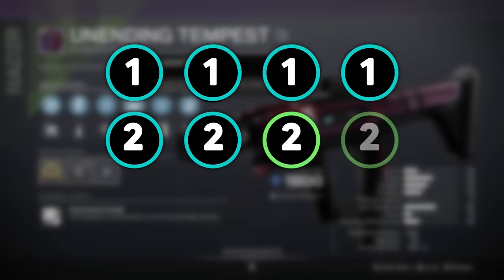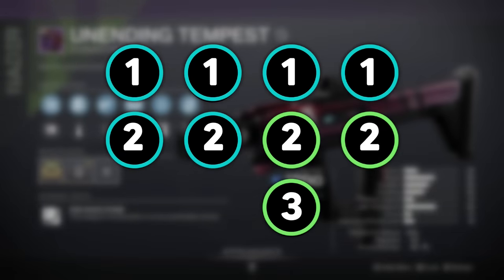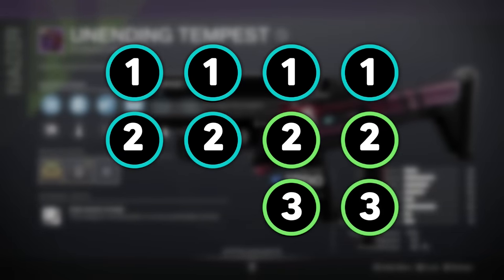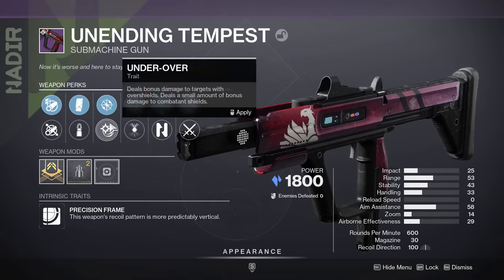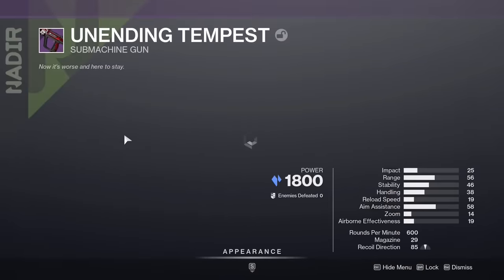So with 2 resets, you can get up to 4 main perks. 3 resets can get up to 5 main perks. And 4 resets can get up to 6 main perks. Yes, it takes a long time to get that many resets, but if you do, you can get so many different combinations.